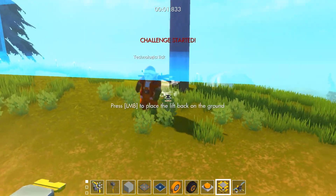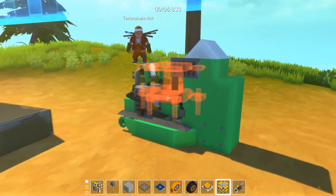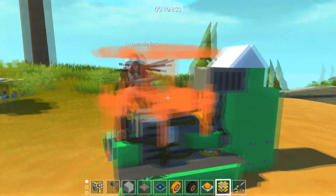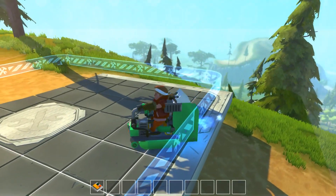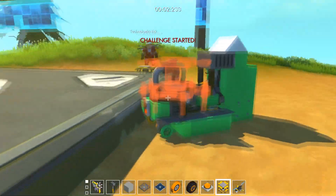When we reset and he's not inside the area when we start, he's not part of the challenge so he can still place a lift as he wishes. He can't lift my vehicle though, because this vehicle is now part of the challenge.